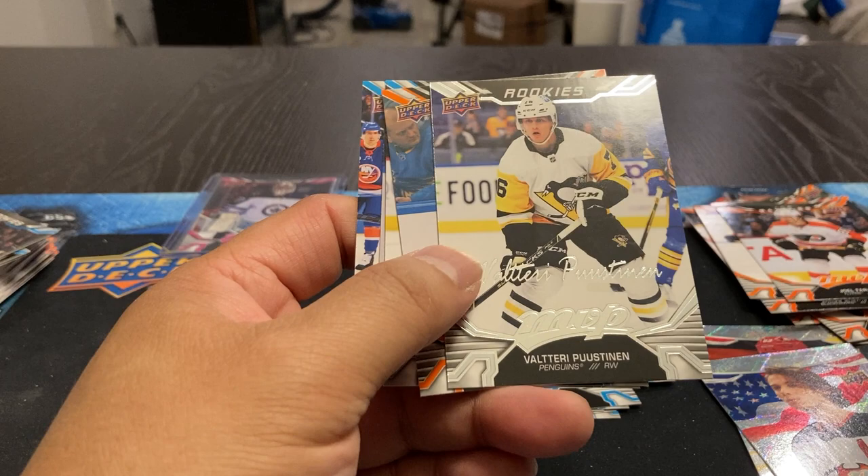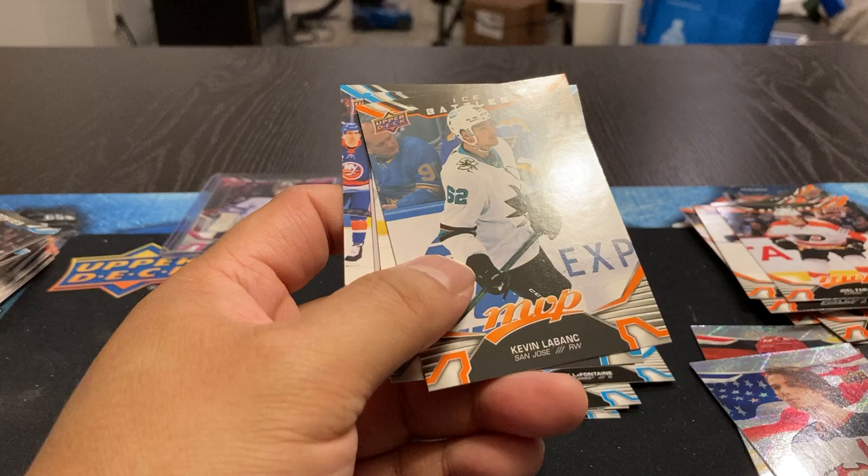Got Lebonk, Hurdle, Yokoharu. Got a Valtteri Pustanen — that's a rookie. Kevin Lebonk, Scheifele, Kairou, and Barzell.